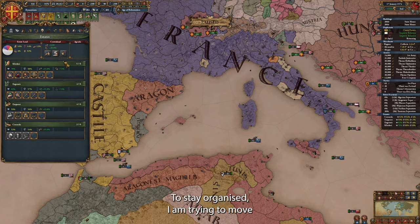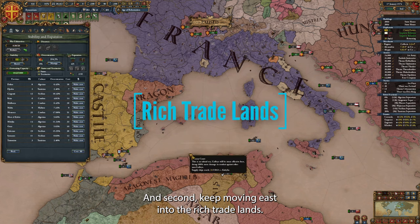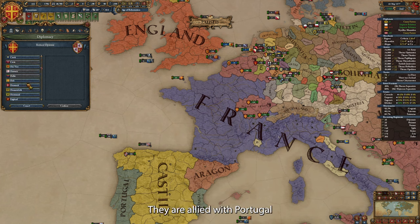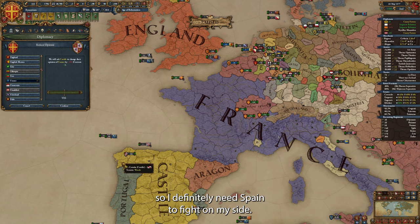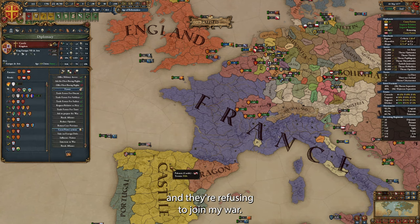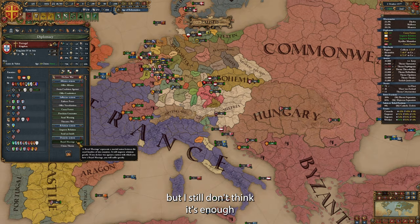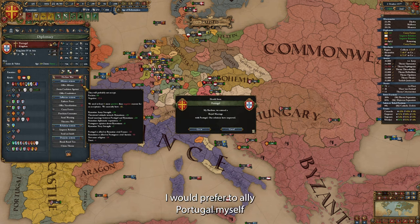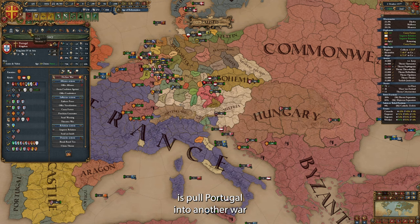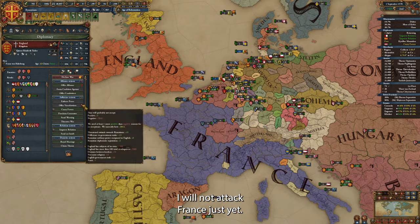There are so many priorities to attack now, it's very easy to lose focus. To stay organized, I'm trying to move along a couple of directions: first, keep taking provinces to form the Roman Empire, and second, keep moving east into the rich trade lands. France stands in the way of my first strategy — they are allied with Portugal with their large overseas empire, so I definitely need Spain to fight on my side. The problem is Castile has plus 200 relations with Portugal and they're refusing to join my war. I've decided I will not attack France just yet.